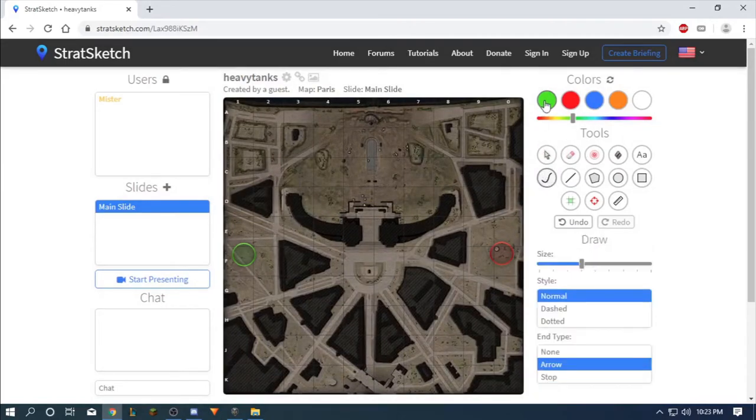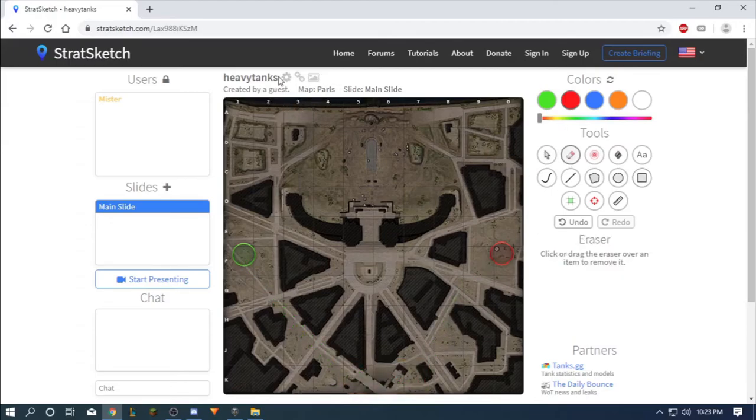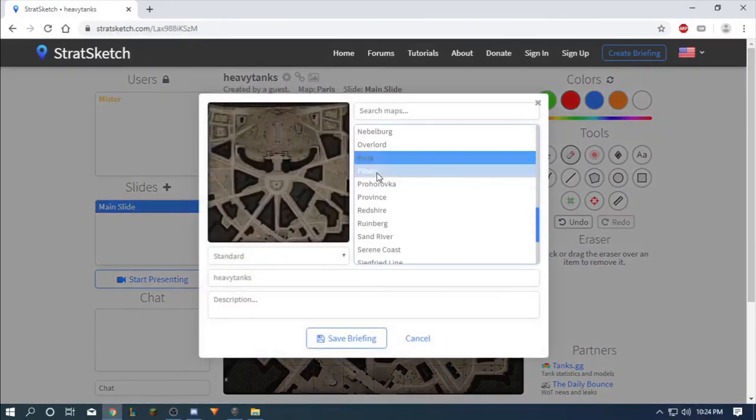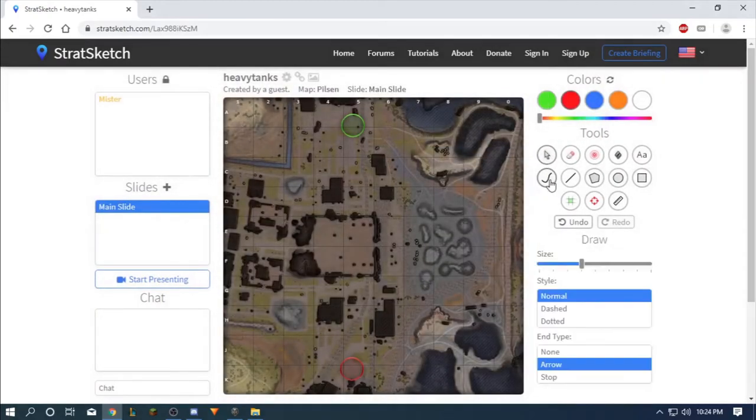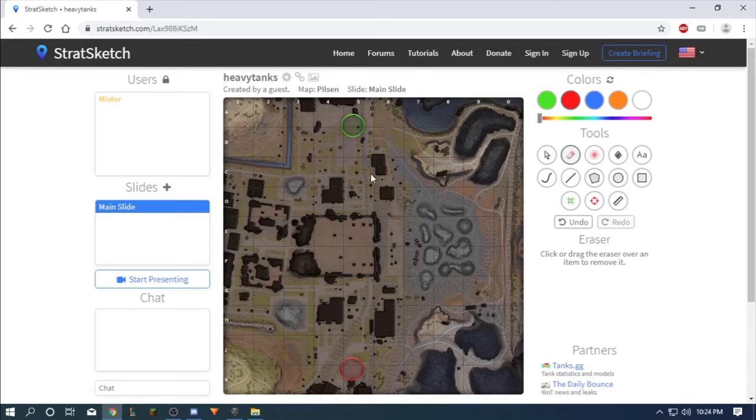Paris — also a simple one. The fighting zone is here and here. That is practically the only place where we're going to see heavy tanks. Even in these buildings — practically this whole side here is for heavy tank fighting. There are buildings and cover so artillery can't shoot you and TDs can't get a good shot on you. One of the better maps.